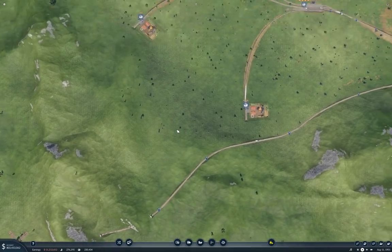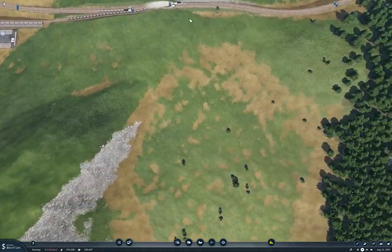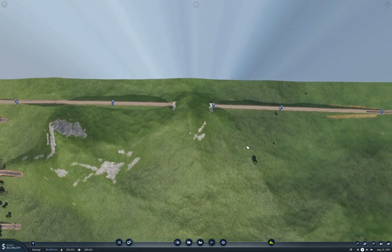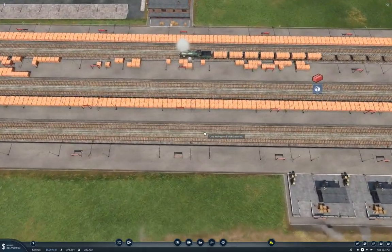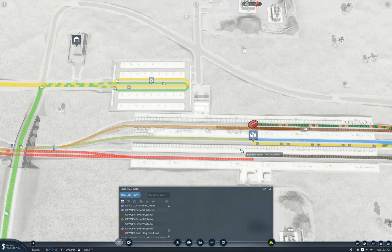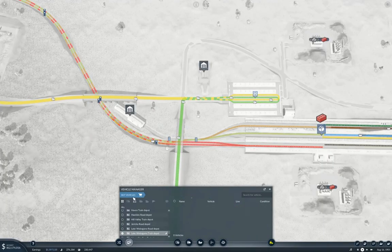The rail goes all the way up here, all the way across, all the way down, connecting up and going all the way to where we can pick up our construction materials. We don't have a platform we can properly connect it to but we'll just shove it on there anyway. We'll grab this and buy a train.